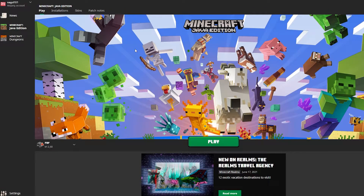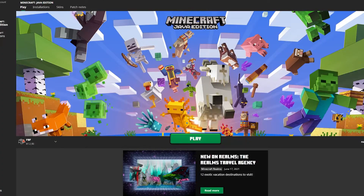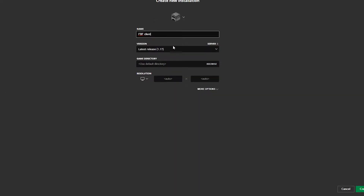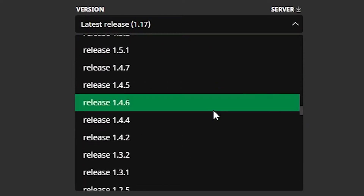What you will want to do is go to Settings, make sure that Show Historical Versions of Minecraft Java is on, go to Installations, hit New Installation, and name it FullFBF — the Launcher, or Client, or something. It doesn't really matter what you name it.